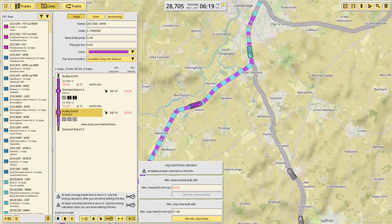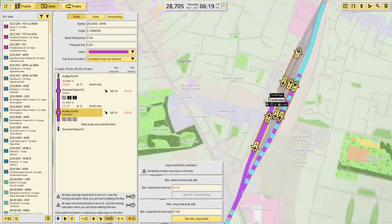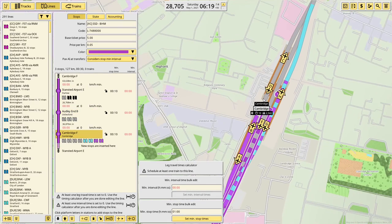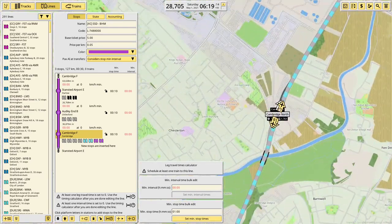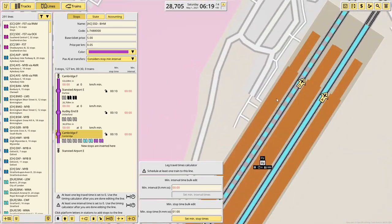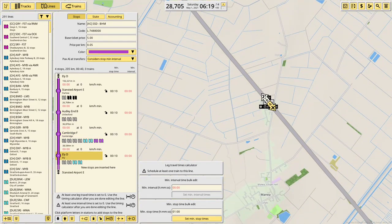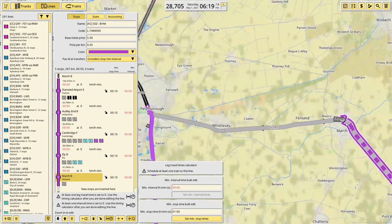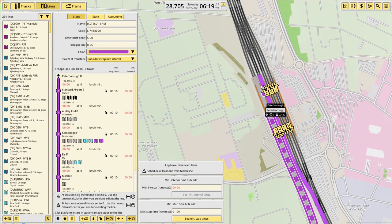The game is starting to lag quite a bit even when paused now, which is not ideal. We've got Cambridge - I think I'd like to come through that platform but realistically it might be better to come through this one because it's not got terminating services. Ely is up here through here, then we come along here. We don't stop at Mania - we go straight to March.